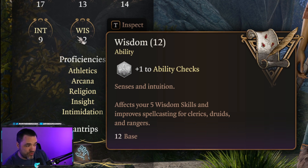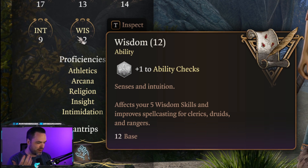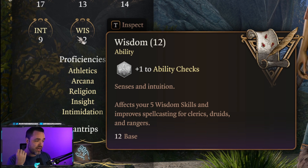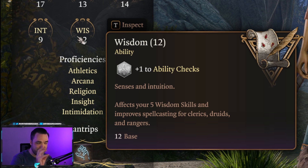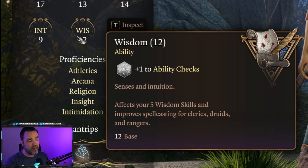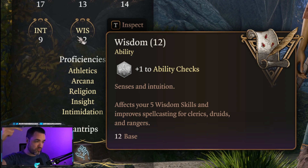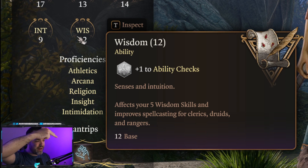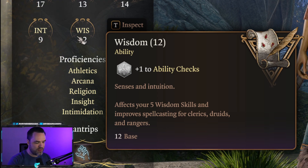Wisdom is intuition — your learned knowledge and built-up experience over time. Like intelligence, it will have checks against it for things that rely on that kind of attribution. It also affects spellcasting for clerics, druids, and rangers primarily, because their magics — like holy magic and nature magic — rely on wisdom rather than intelligence.